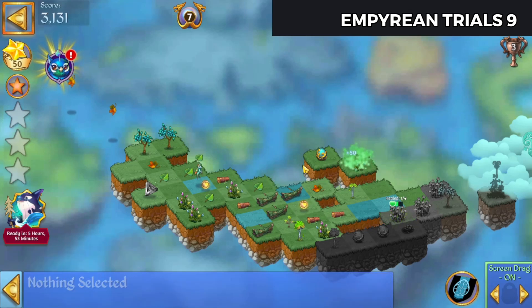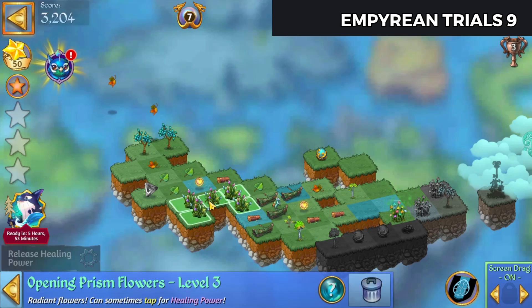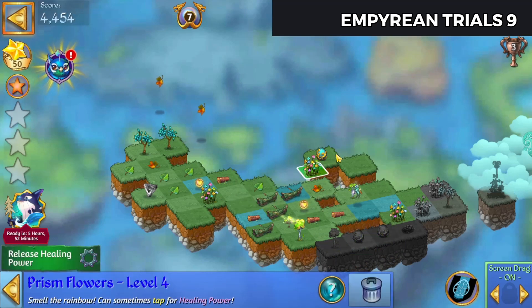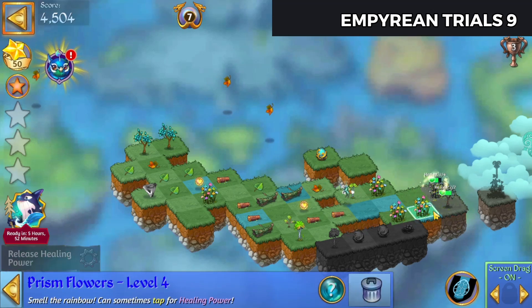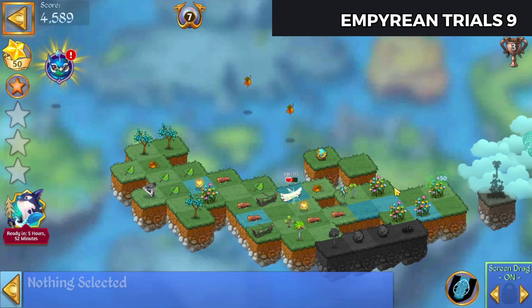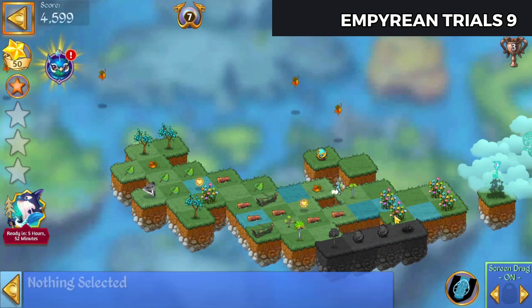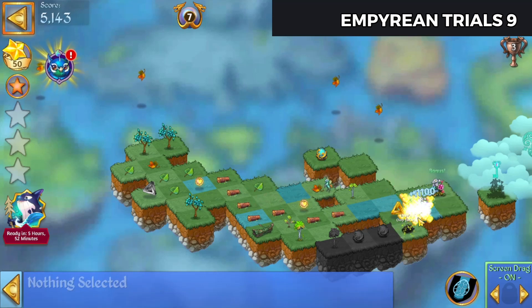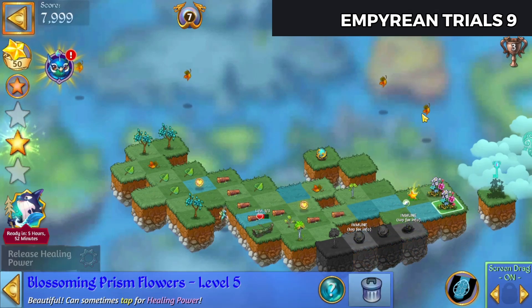Tap that out and that's another prism flower there. Five-merge these. Bring that heal on over. We'll tap out that prism flower as well, bring that tree out. Tap on that prism flower. Let's merge these prism flowers to level fours.